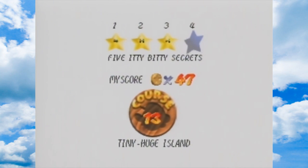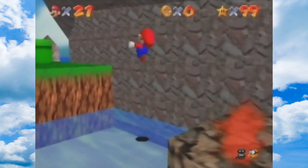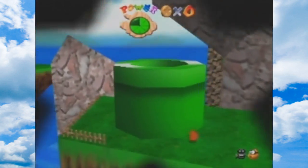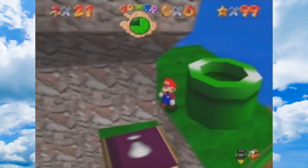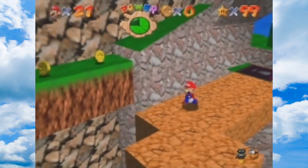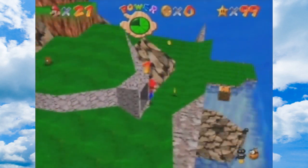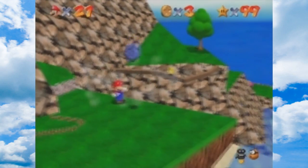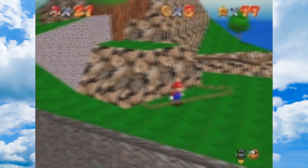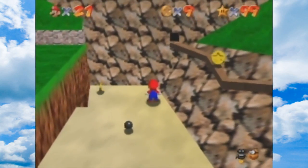What do we get next? Five itty-bitty secrets. And again, I think I need to start as Small Mario for this one. There are, like, five spots in this level where you need to go to as Big Mario. I think there's another two. That's the entrance to... Let me talk to him - I might need this cannon. Wait, it's already open. And that's a spot too.